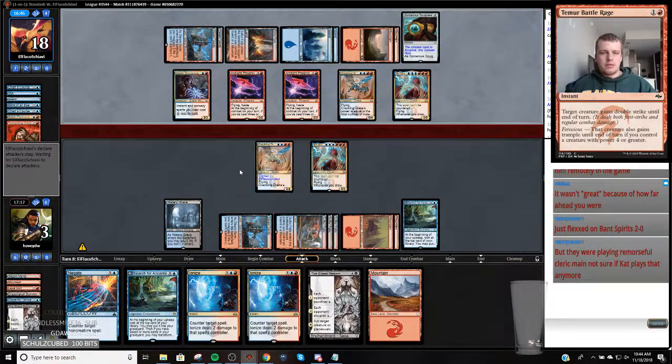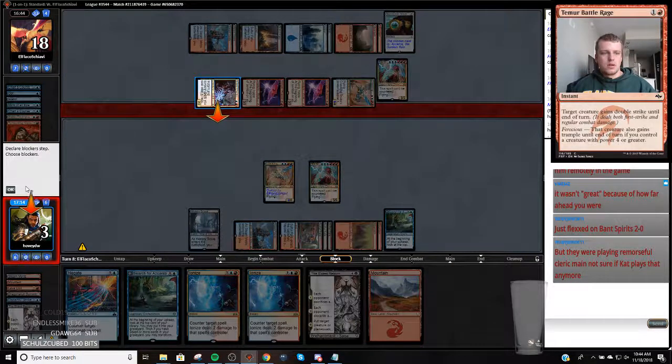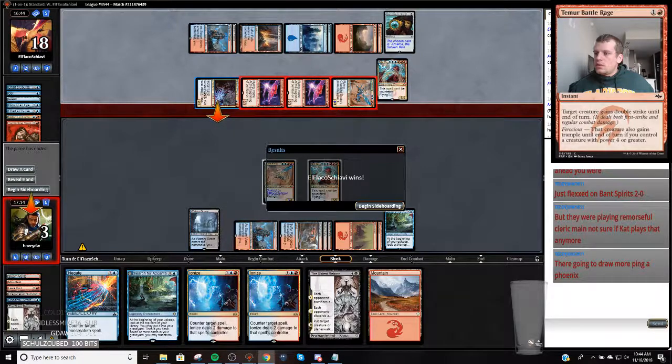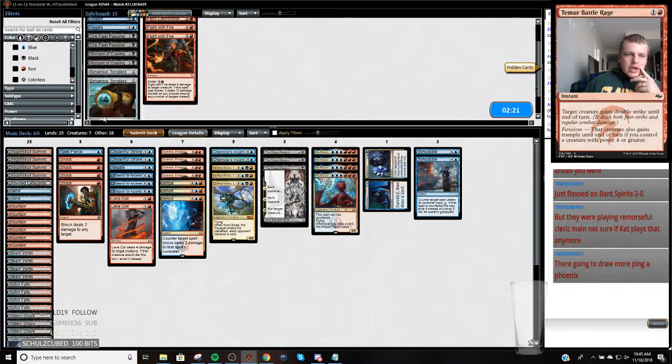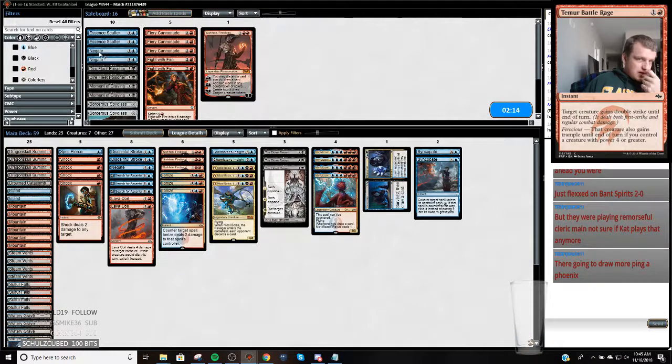I guess maybe I want my Shocks now that the game's played out a little bit, because this Electromancer went nuts. We got just electrode out of the game, and that's how we lose. We kept our Shocks in so this Negate looked no good. I'm going to shave one of these and bring in one more Negate because the counterspells were not good. Is Fight with Fire worth it? It kills Murmuring Mystic too. I'm going to keep all of these on the play.